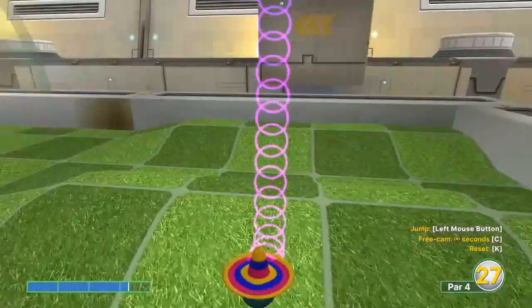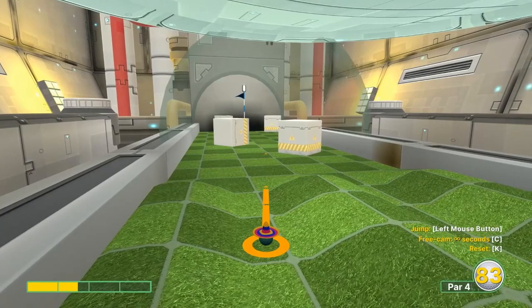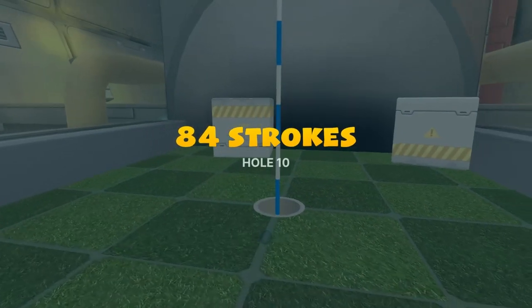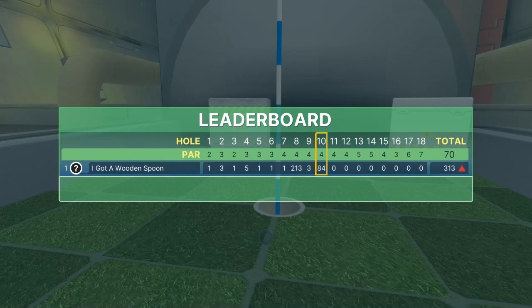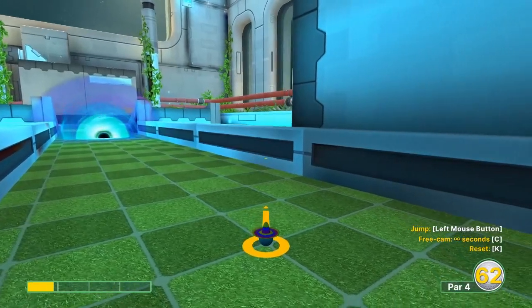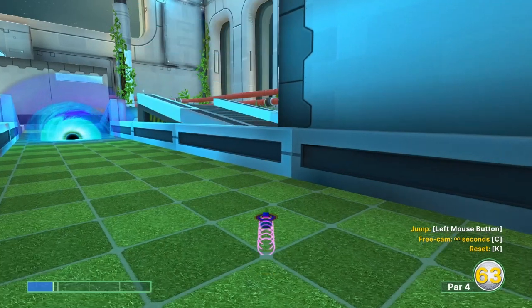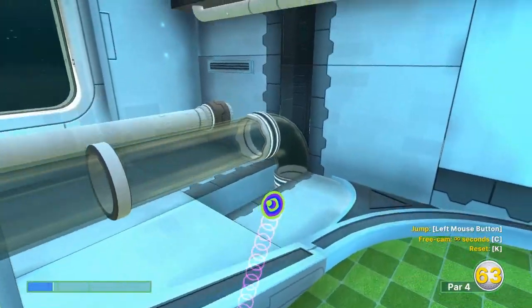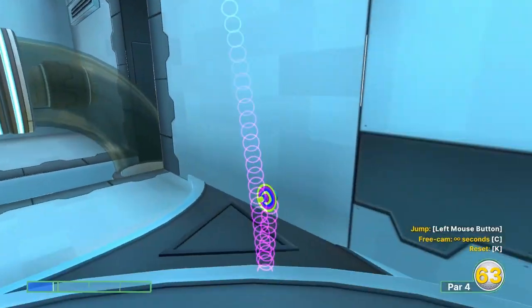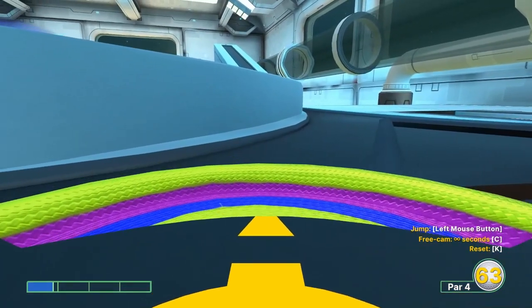It'll take you all the way down to the bottom. Second shot: 1.5, just inside the left edge of the box behind it. For a two. Hole eleven: go 0.8 just left of the diagonal here and jump on this ramp, get a few jumps going down.